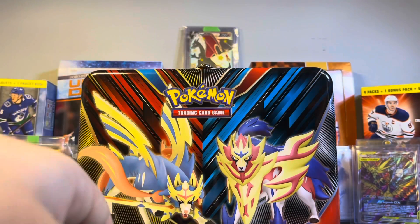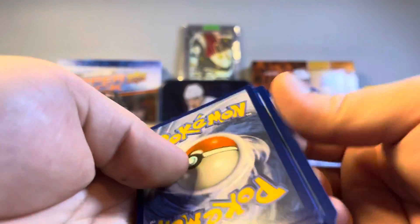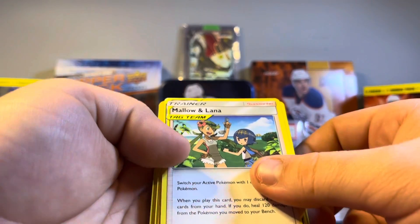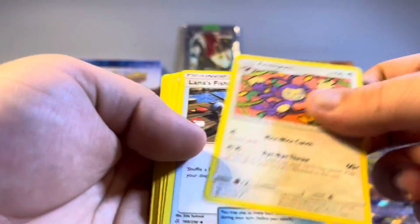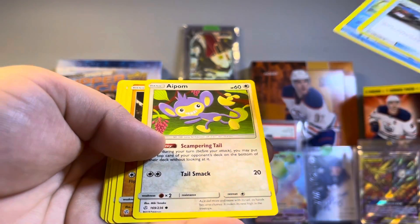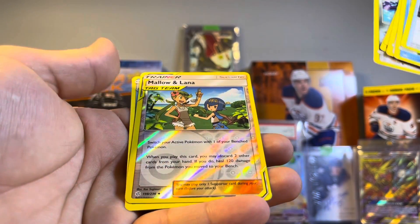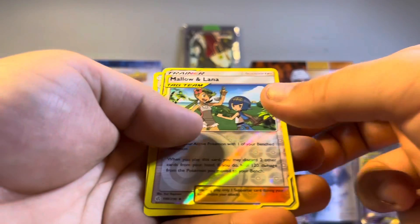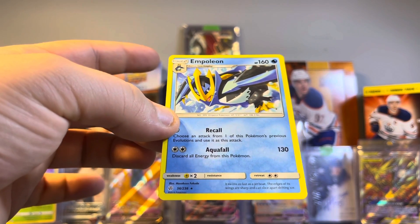Opening the first Sword and Shield pack, going with grass type. We got a tag team — Mallow and Lana tag team trainer card! We got Aipom, and going through the pack... the evolution Ambipom. Then a Mallow and Lana reverse holo as well. And the last card — Empoleon! Number 56 of 236. I like Empoleon, nice pull.